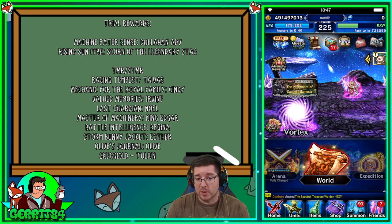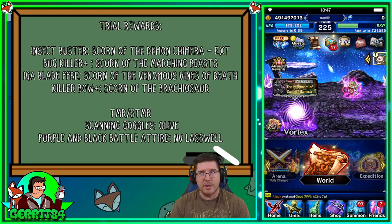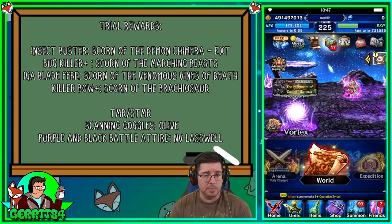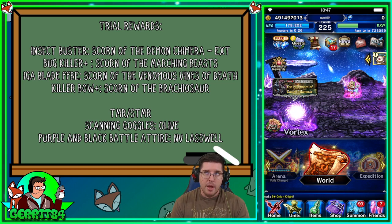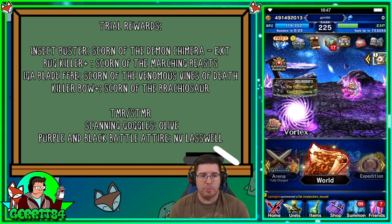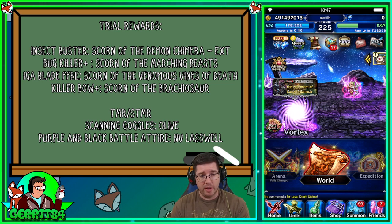There's not a ton of trial rewards for machines, so we won't focus there. Today we're focusing on insects, because we've never done insects before. Some cool trial rewards: the Insect Buster from Scorn of the Demon Chimera — kind of a hard fight if you're not prepared — and Bug Killer Plus from Scorn of the Marching Beasts, which we're actually going to do in this video.